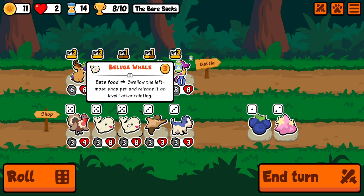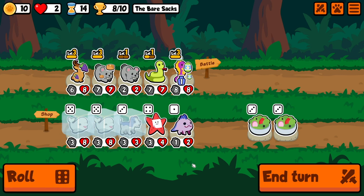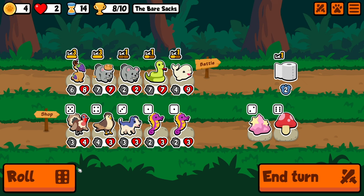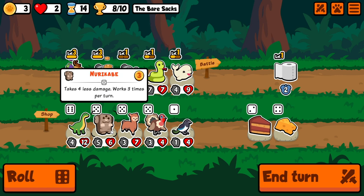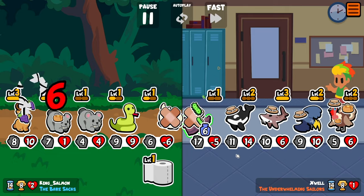Beluga might be better here. We got two hearts guys. I think we're going to go for it — buy, sell, puppy. We're going to go toilet paper instead. I wish we could get the Narukabi. So let's go ahead and go Cheese — he's going to grab the Sorrow Pot. I don't know if that's good or not. Okay, that helped a lot.